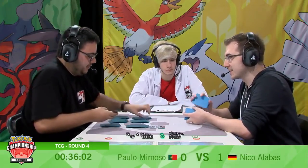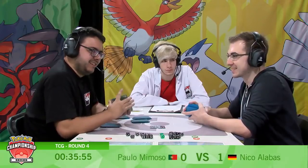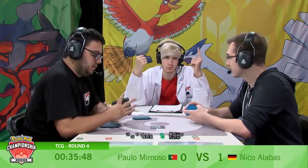That's what's got to be quite upsetting for Paolo — his deck ran very well that game, it did what it was supposed to do. He had the Seismitoad turn one. The one thing though — he didn't have the Garbo-Toxin Garbodor, he wasn't able to block abilities. Maybe if he does exactly what he just did with the added advantage of getting rid of abilities starting from turn two, there's a chance.